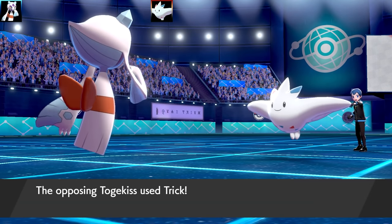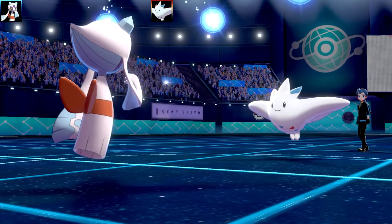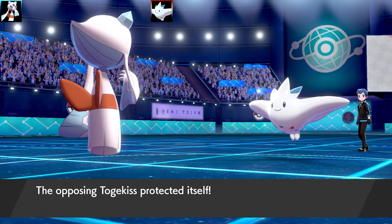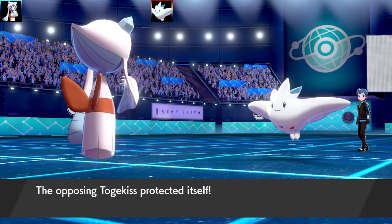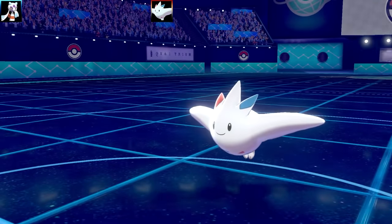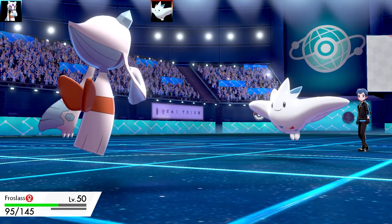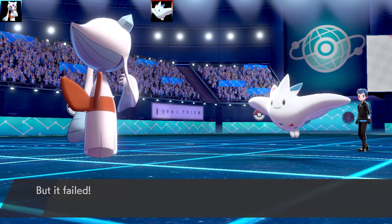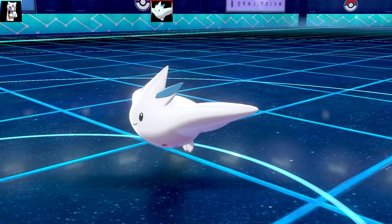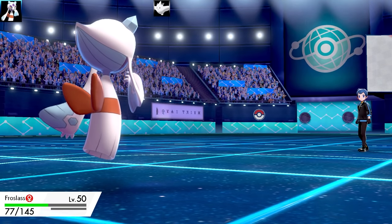So we're going to go for Rollout. That Rollout misses — I actually wanted to get a Rollout sweep. Now Toxel is going to Trick the Sticky Barb to me and get a Choice Band. It went Choice Band Protect. So they went for Protect, and I went for the Trick again because I don't really want a Sticky Barb — I kind of want my Choice Band, because when you run a physical Froslass, it doesn't really hit too hard, especially with Jolly. Froslass likes its speed stat. The ability on my Froslass was also Snow Cloak, and Gallade's was Steadfast. I eventually go for Triple Axle on the Toxel and take it out, but some Sticky Barb damage took me down to half health.